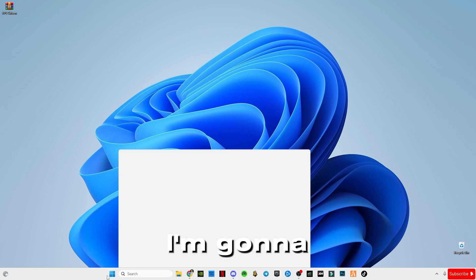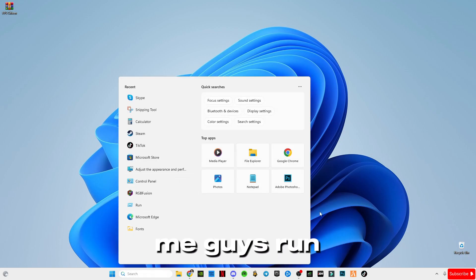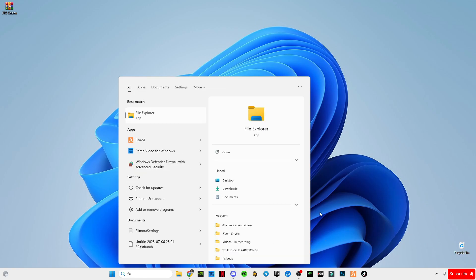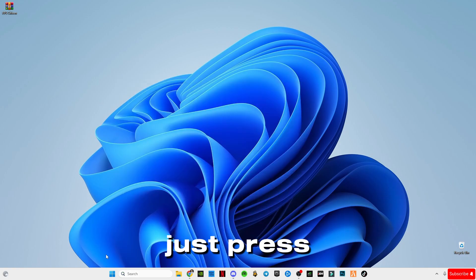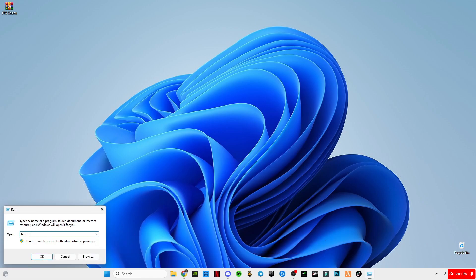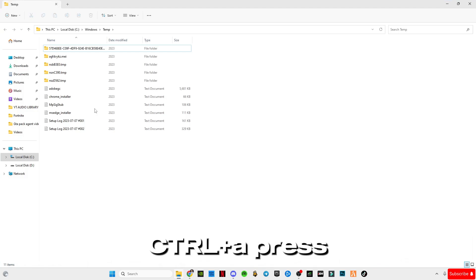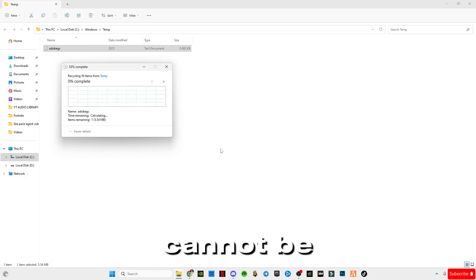First of all, I'm gonna delete some cache memory from my computer. Follow me — type Run, or press Windows + R on your keyboard, type 'temp' and press Enter. Then press Ctrl+A, press Delete, click Yes, and skip any files that cannot be deleted.